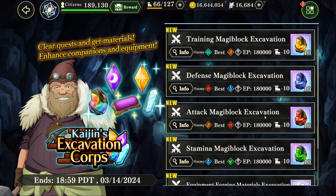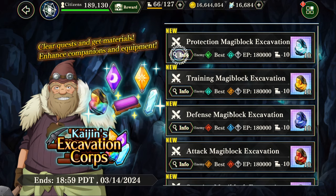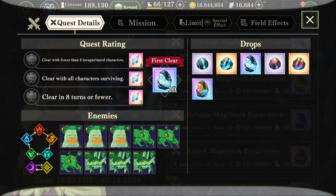We have 7 stages for you to do, and they all have very good rewards. They have the small rocks, the medium rocks, the big rocks, and then they have the rainbow rocks as well.